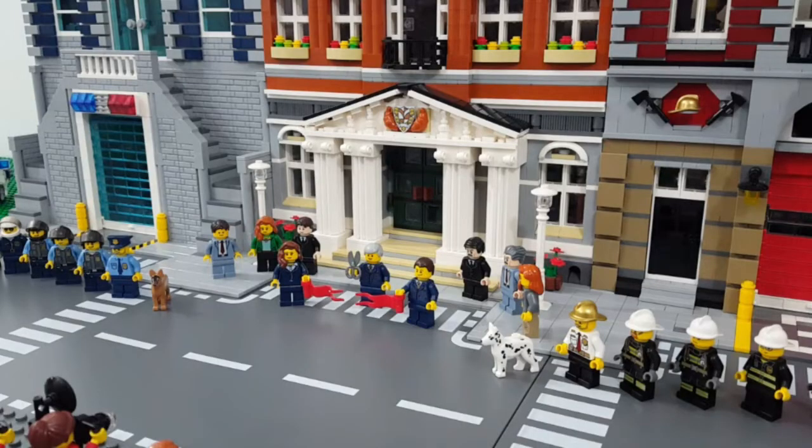So here in front of Town Hall, we have City Council and the Mayor, who's just cut the ribbon to dedicate the three buildings. Inside Town Hall is, of course, the Mayor's Office, City Council Chambers, a Court Room, and the City Clerk's Desk — so you can see how important it is for this building to be centrally located and also easy to get to.